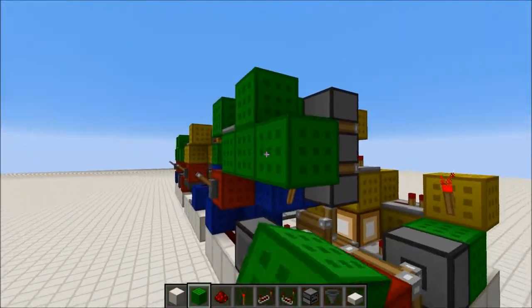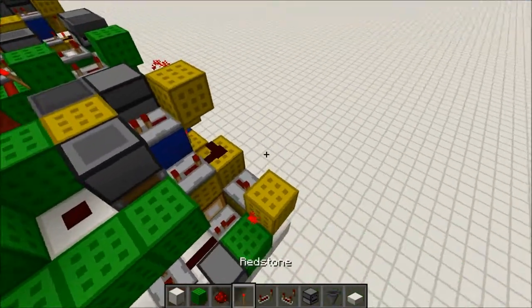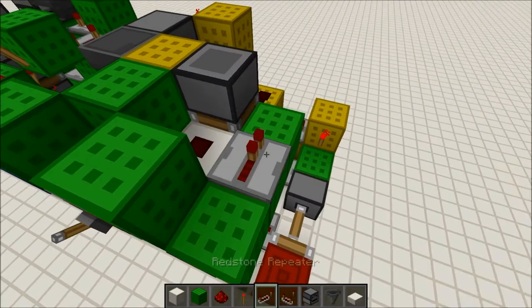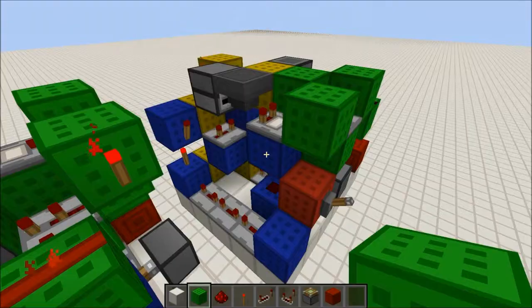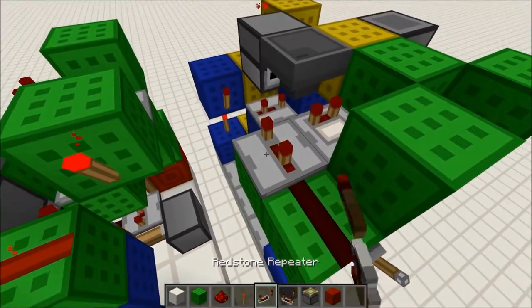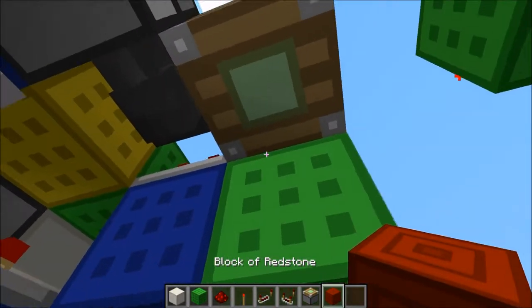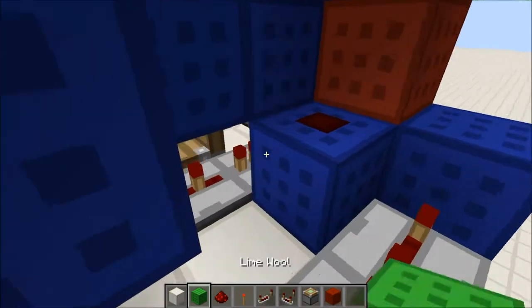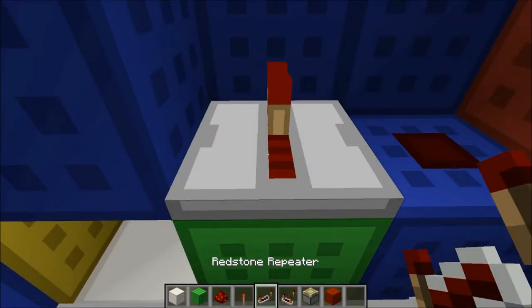Come over here, place a block there, break this one, and place 2 blocks over to the side. Place a repeater on 2 ticks, and then 2 redstone dust right here and here. Place 2 blocks over here, redstone dust here, a repeater on 4 ticks, and then come down here. Place a sticky piston facing down, then place a redstone block right there. Place a block right here and a repeater on 1 tick.